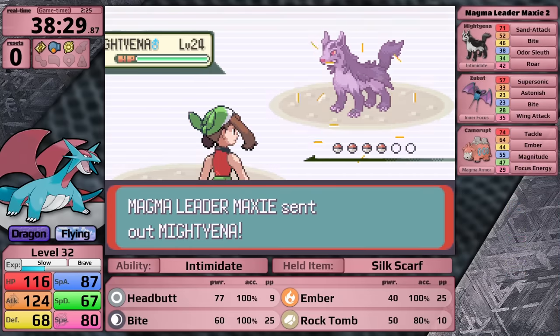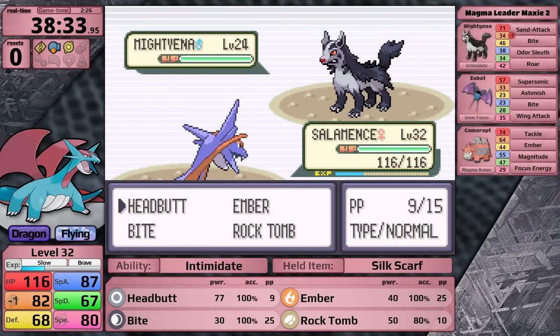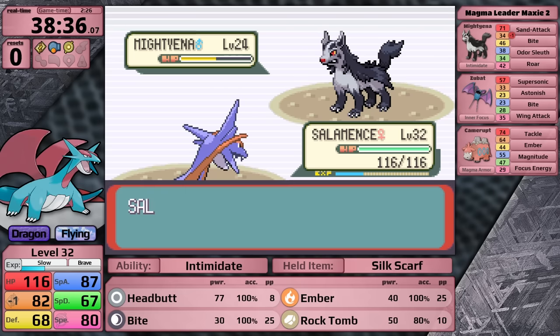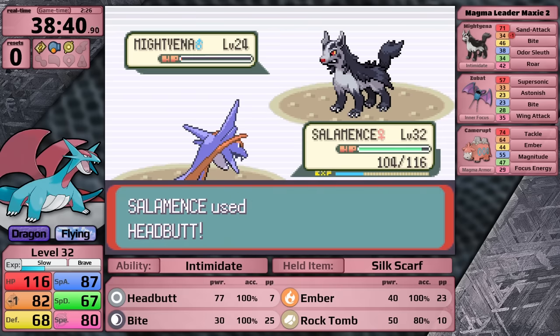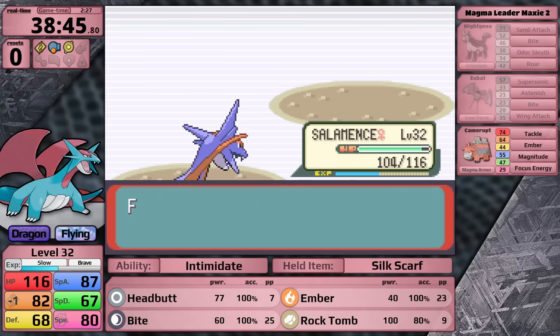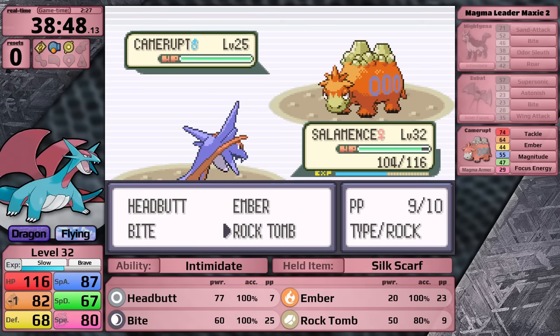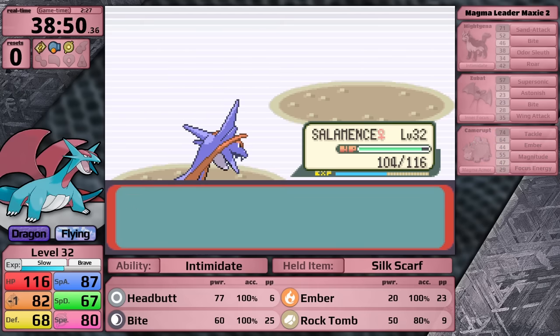The fight starts off with two Intimidates, both of us having our attack stat lowered. It matters less for his Mightyena though, because it knows no physical moves. Headbutt is just barely not able to two-hit it, so I use Ember instead - I could get a burn. I move on to the Zubat, one-shotting it with Rock Tomb, and it's time for his Ace, Camerupt. This thing's best move against Salamence is Tackle, so I knock it out - though the game conveniently gives Salamence a critical hit.